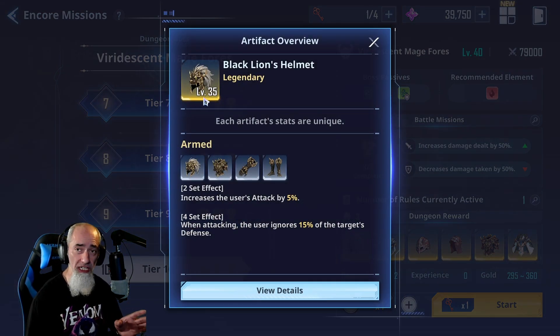Then you have the Black Lion Boots, which increases user attack by 5% and when attacking, the user ignores 50% of the target's defense. This is a really good set for characters that don't crit — characters like Chow — because you're trying to buff up as much attack as you can, and that defense ignore is very powerful. This set is best for characters that don't have a lot of critical rate or critical damage and rely heavily on skills and basic attacks.